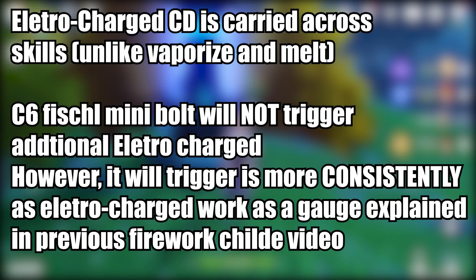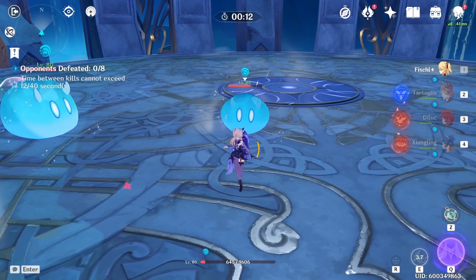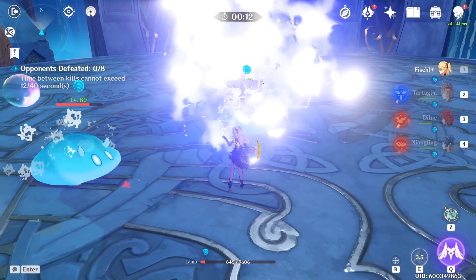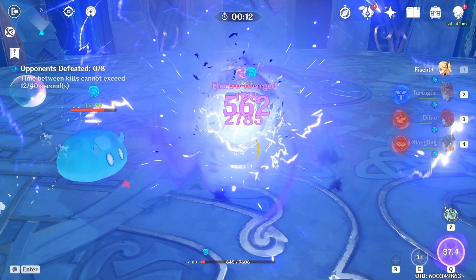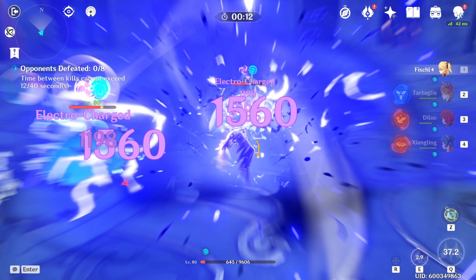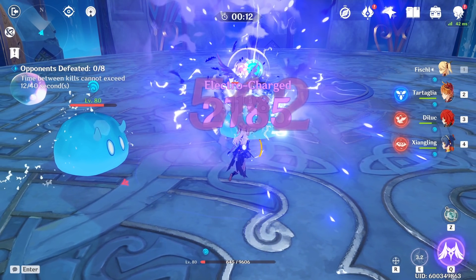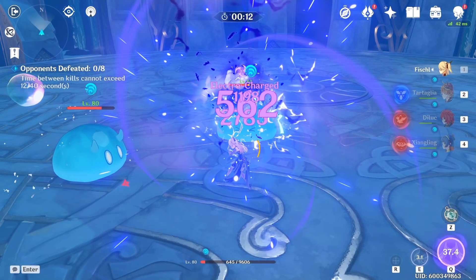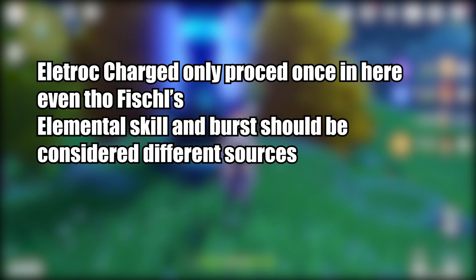Something to keep in mind is that the Electro-Charged cooldowns actually share between abilities. This is why the C6 is not proccing an additional Electro-Charged. You can see this demonstrated clearly using Fischl's Oz and her elemental burst — I dropped the Oz and immediately followed up by the elemental burst, and in total four numbers appeared. From beginning to end: the Oz summoning damage, the Electro-Charged damage, the Oz Thunderstruck damage, and finally the Fischl burst damage. The Electro-Charged only procs once.